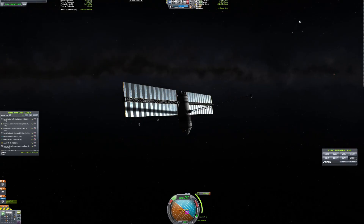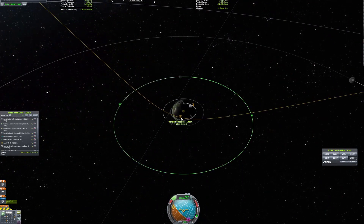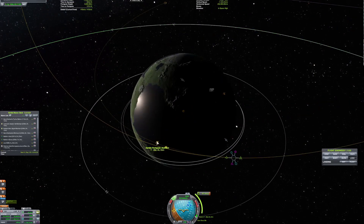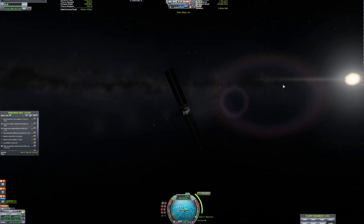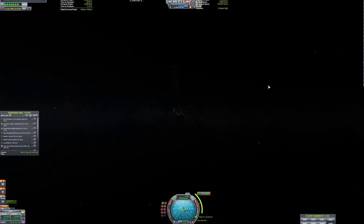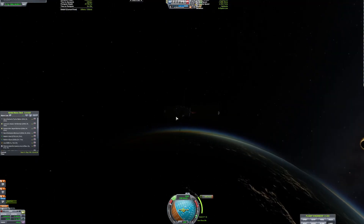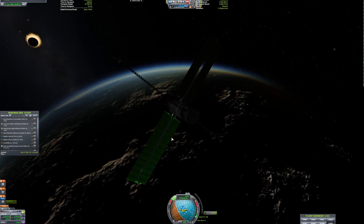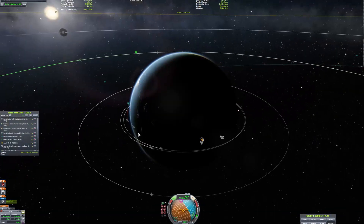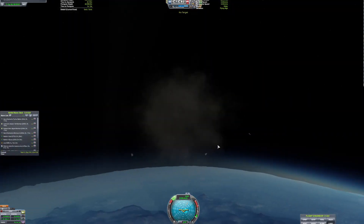Here we are with Aphrodite 4, on its way back to Kerbin — not far at all, and it'll be there within 30 days. You can actually see Minmus and the Mun, and there's Kerbin. We are entering the atmosphere at quite an insane rate of speed. I had to drop us down as much as I could, but it was still a little too much, and the craft disintegrated. It was a long mission, and it failed.